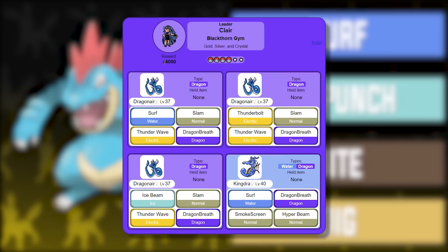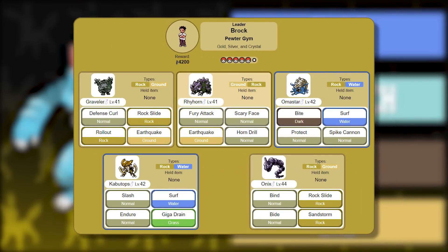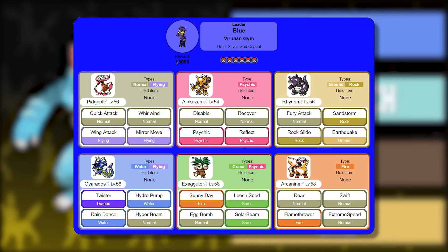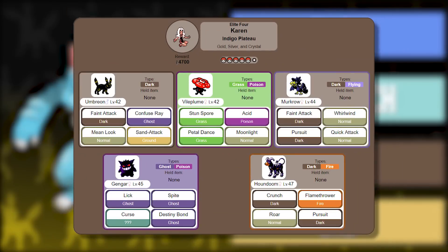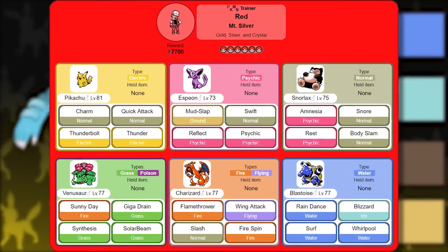With all these moves, Feraligatr does well against Morty, Jasmine's team, Pryce's Piloswine, Clair's Dragonair, Silver's Golbat line and Magneton line, Brock's Rhyhorn, Graveler, and Onix, Sabrina's team, Blaine's team, Blue's Rhydon, Alakazam, and Arcanine, Will's team, Koga's Crobat, Bruno's Onix, Karen's Vileplume, Murkrow, Houndoom and Gengar, Lance's Dragons and Charizard, and the Rocket Executive's Houndoom and Red's Charizard.